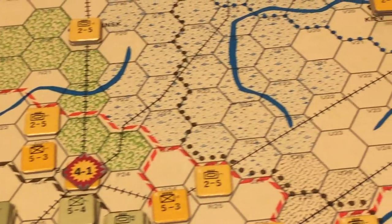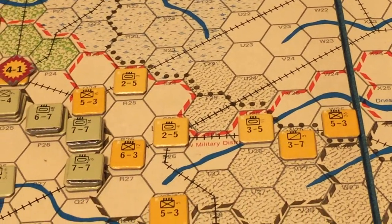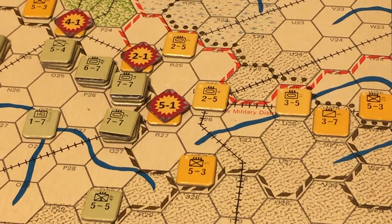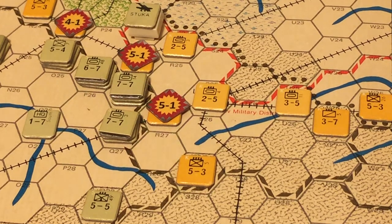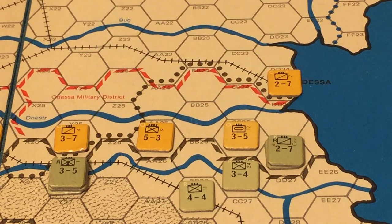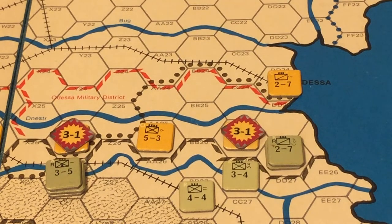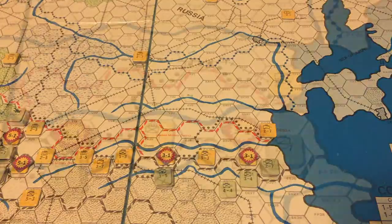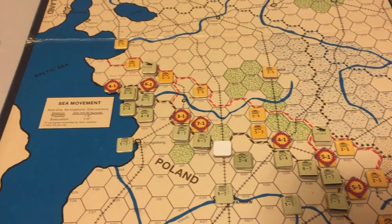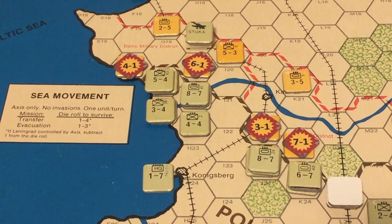Now we look at the attacks by Army Group South: only two attacks, a 2-to-1 and a 5-to-1. Army Group South commits its Stuka to increase the 2-to-1 attack to 5-to-1. For the Axis units in Romania, we have two 3-to-1 attacks with no Stuka support. That gives us a total of nine battles still to be resolved, which we will resolve from North to South, starting with Army Group North.